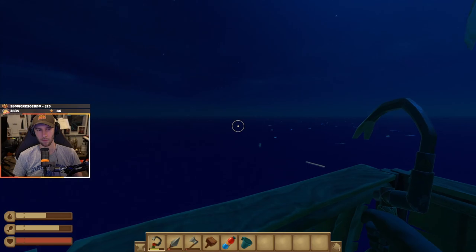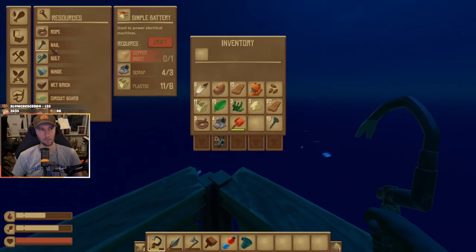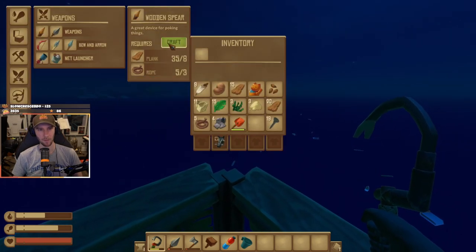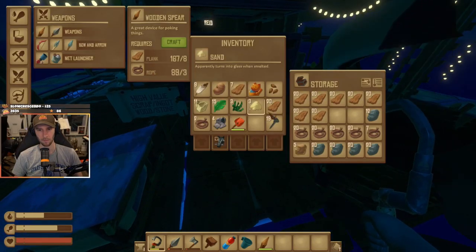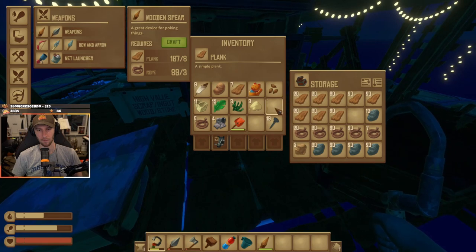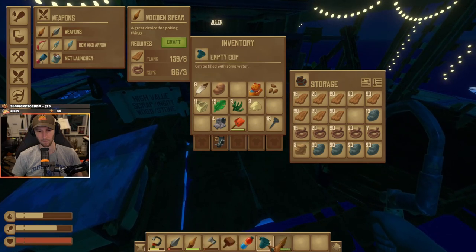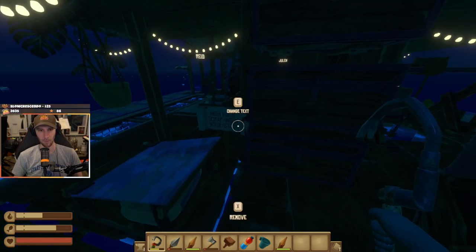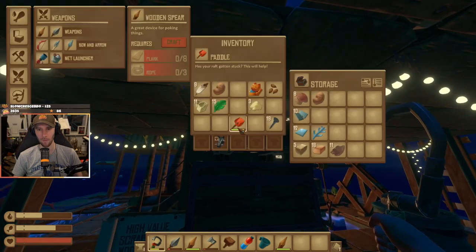Oh, we're approaching the shipwreck, I think — the cruise ship! Oh nice. We want you to make new weapons — my weapon's about to break, I'm gonna have to make a new one. Oh, but they cost metal ingots. Yikes. I'll just use a regular spear, I guess. I'll just make multiple regular spears. Is this like an island we need? Yeah, this is like a fancy one. But what are we supposed to do? High value scrap, wood, stone. What's high value? Potatoes?